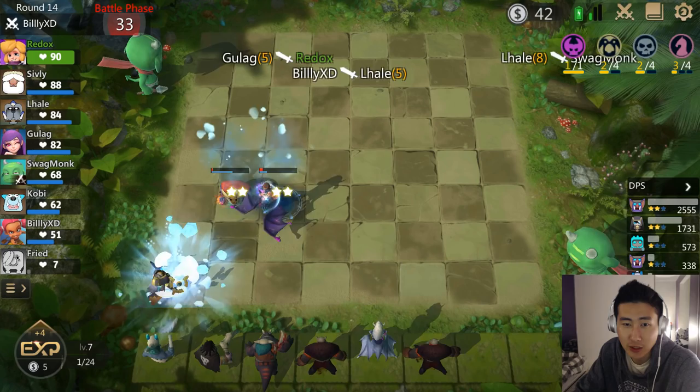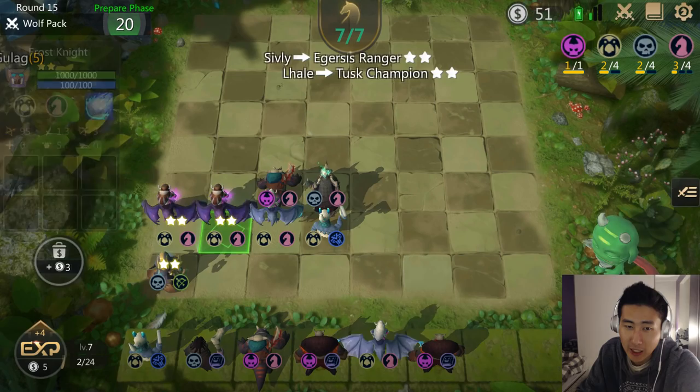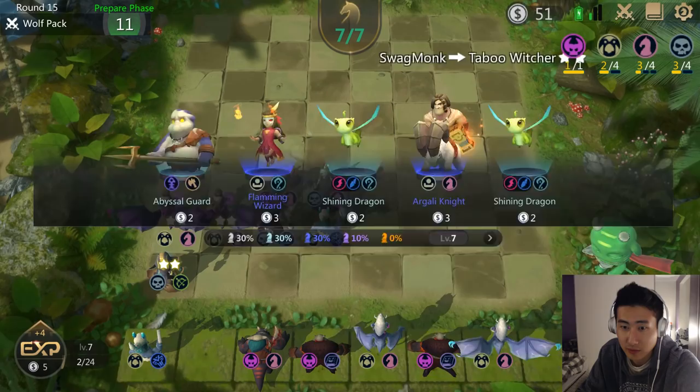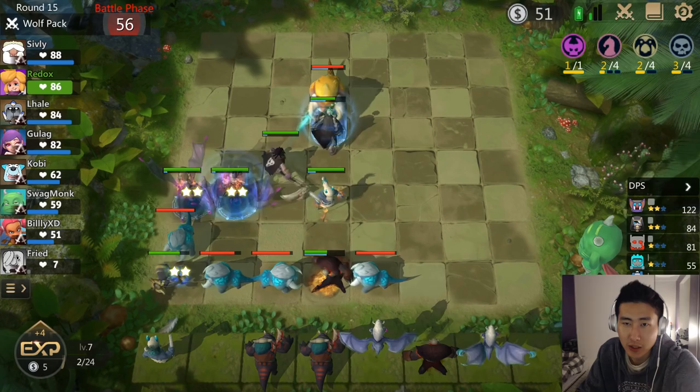This guy has barely lost — he has a Glacier army himself, so we're going for a very similar composition. He's going for Glacier units like I am. I should have put my Soul Reaper in earlier. I may have beaten that guy since this is the Wolf Pack round — let me take out that Hell Knight and we should be okay.